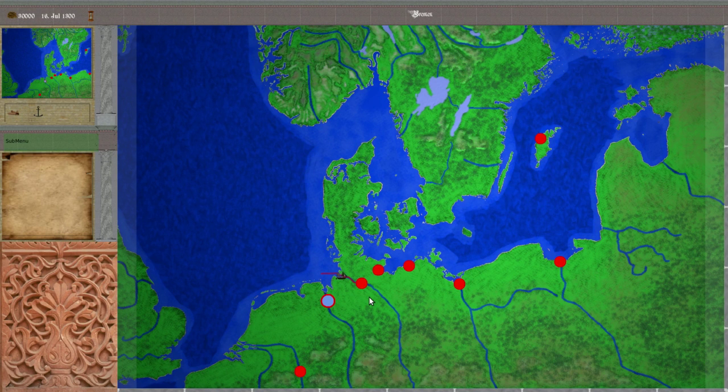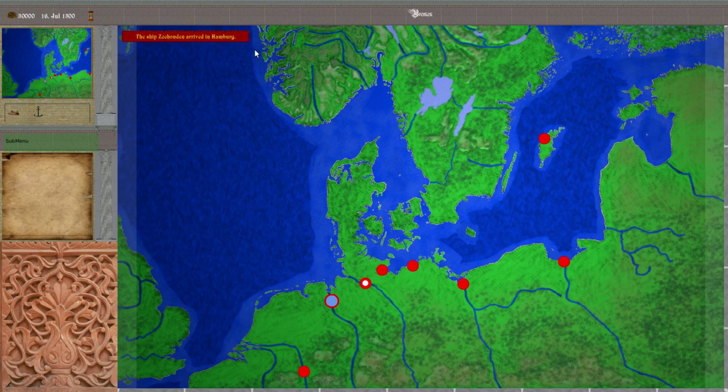When the ship arrives, or when the ship nears the port, it will disappear from the map. When it's there, you see up here the notification and an indication in the city that there is a ship of yours there, and also over here in the minimap.